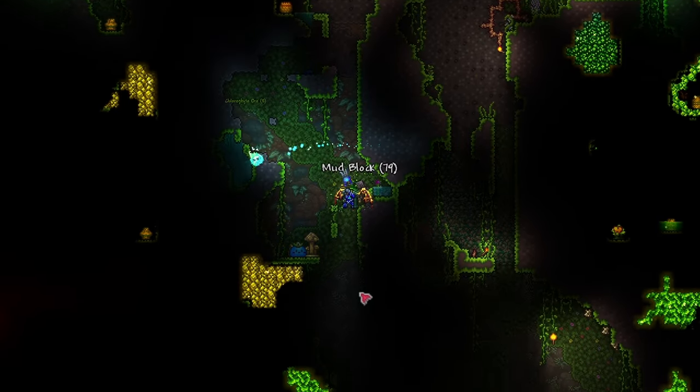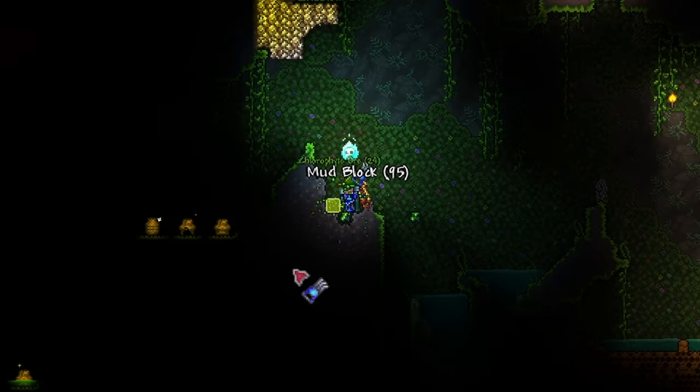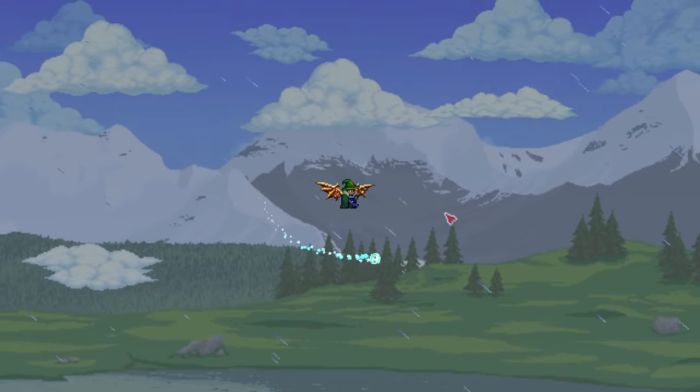If you didn't know, unlike most ores in the game, chlorophyte is super easy to find. Bring the splunker potion and start mining away. By the time you're done mining the chlorophyte, the farm should be close to done and you can start farming glowing mushrooms. Also, instead of using mushroom grass seeds, you can use the dark blue solution and the contaminator to spread the glowing mushroom seeds to all the mud blocks immediately, so the farm will start producing glowing mushrooms right away.